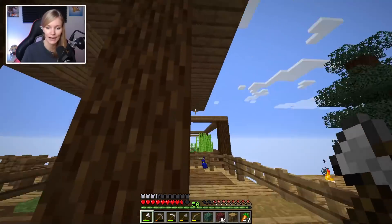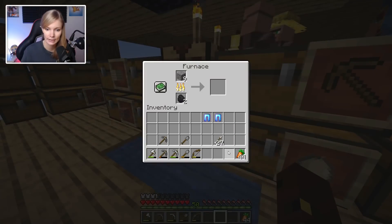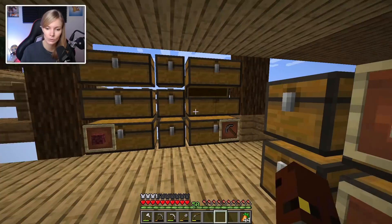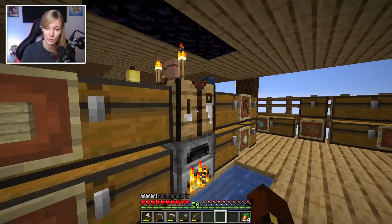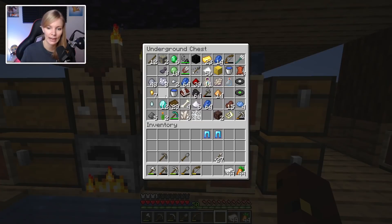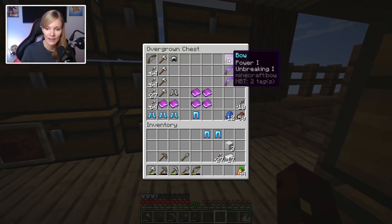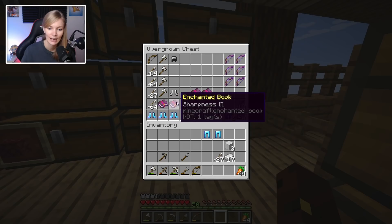There's one thing I need to do - I've got some extra iron and I've traded for two of certain items to combine them. If I can make Protection 3 leggings that would be fantastic - even Protection 2 would be good, so maybe I'll do some extra trading. I think I need to use emeralds, which I have six of. What else do I want to combine? I want to combine these bows and add a Flame book.